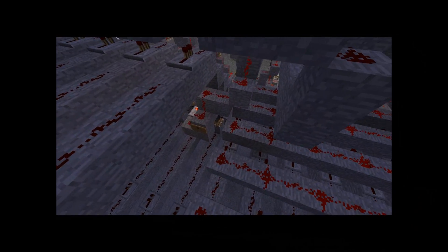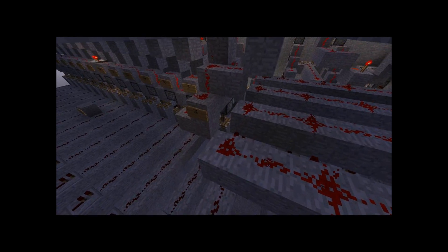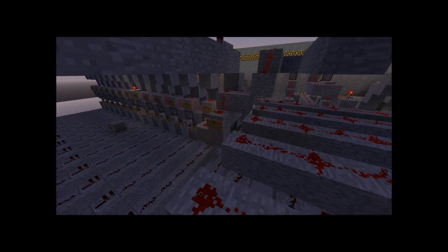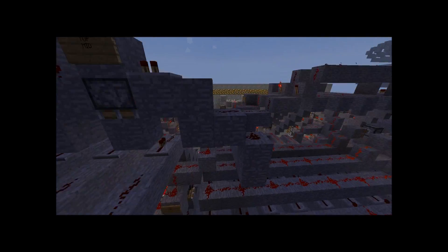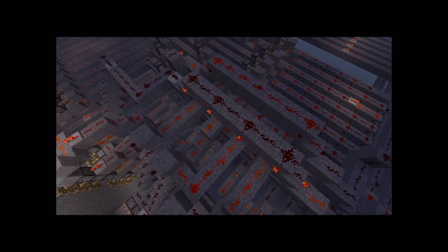Once the signals are here, one row of pistons will be down and one row of pistons will be up. So right now it is showing plus, so those signals go through. Once it shows minus, it'll lift that up, push that down, those signals will go through, and it will turn these torches around.